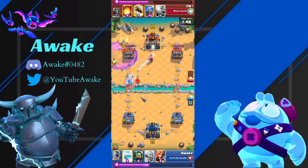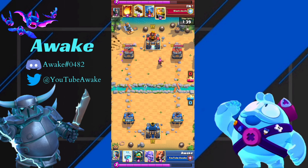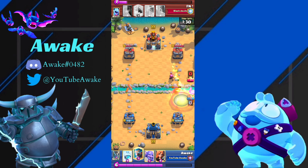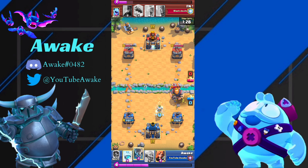We're going in for a Graveyard here because he didn't have his RG in cycle. As soon as I found out he had Firecracker, I know he doesn't have a good defense against my Graveyard. Right here I'm going to Inferno Dragon. I didn't really expect him to Fireball just an Inferno Dragon — I guess that was maybe a good play by him.